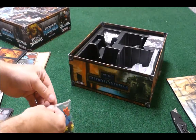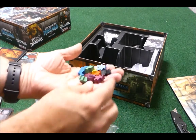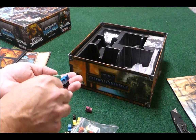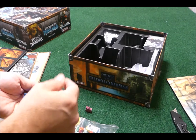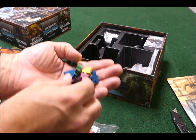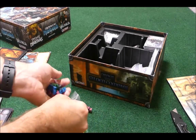Here are the custom meeples they added for every color. These are really nice — purple is one new color and black is another new color, so you can choose from five of the six colors. You could probably play six players if you reduced the number of actions everybody gets per turn. These meeples are custom-shaped instead of just a generic design.